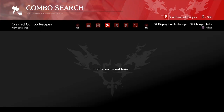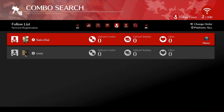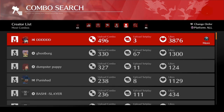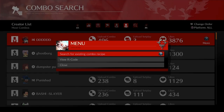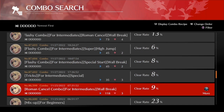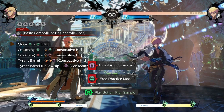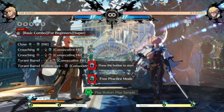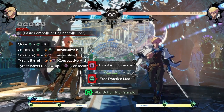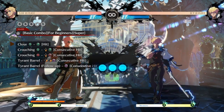Now I know I said combos aren't that important yet, and they're not — it's one of the least important things to learn. But when you want to learn combos, the game has a resource for this so you're not having to go track down YouTube videos or content creators, although that stuff does help. There's a combo recipe maker in the game — you come here, look up your character, and find some basic easy-to-understand combos and figure them out in your own time.